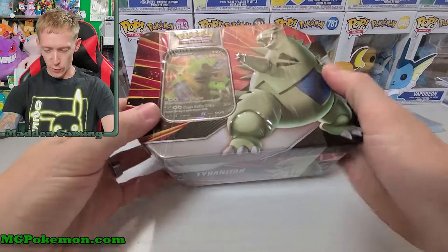What's up everyone, Kevin here at Madden Gaming, and today we're gonna be opening up the Tyranitar V Striker tin. These are relatively new - I think they came out like a week, maybe two weeks ago, but I finally have one to open. Let's go ahead and crack this thing open. There's five packs in here, and I've got a couple sleeve booster packs to do also, so it's not just the five packs today.